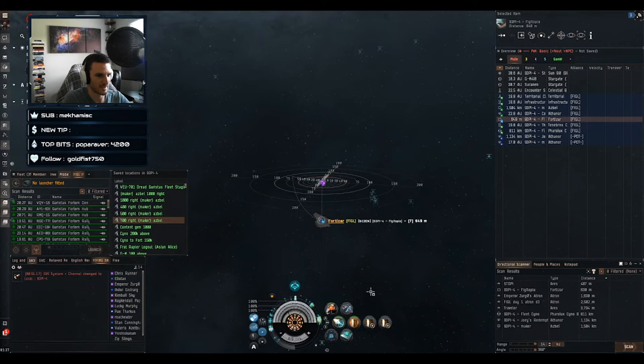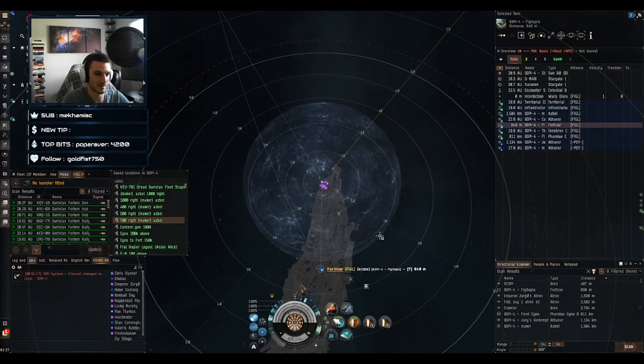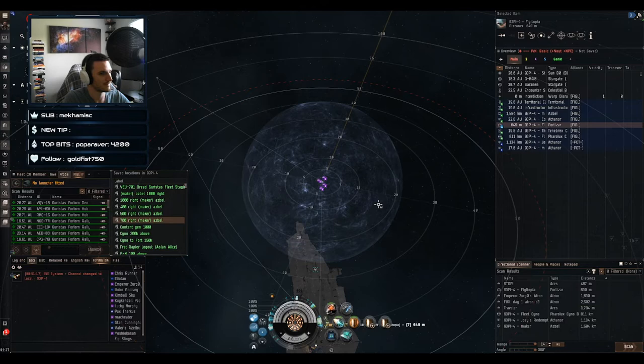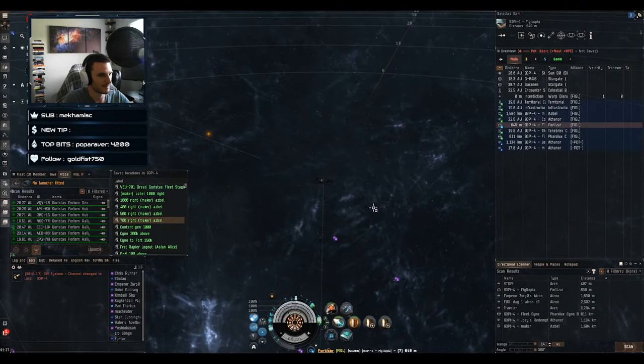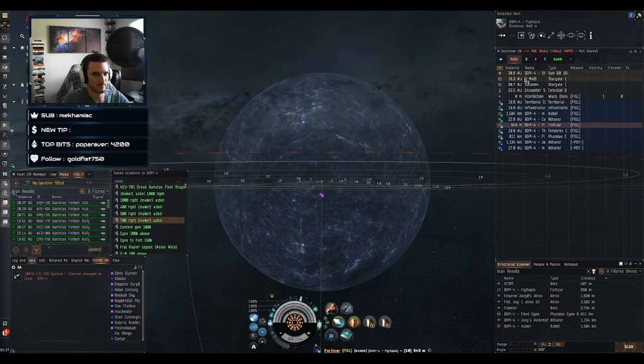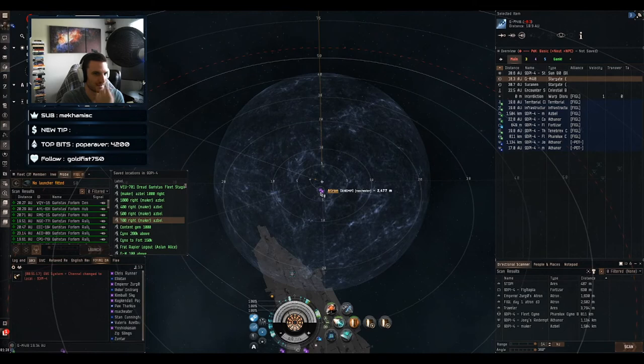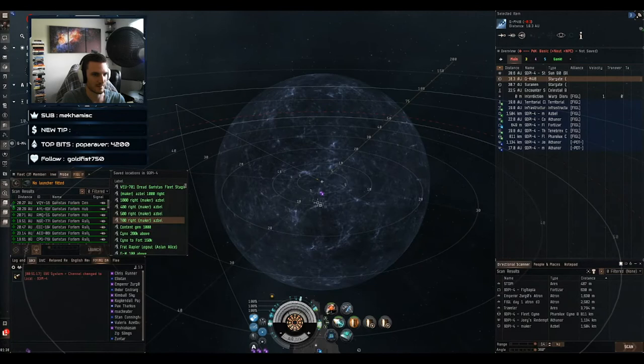I'm going to do this while we're in tether range to demonstrate a couple of things. First: this can happen while you're tethered. Here's a bubble — you can see it much better than the wobble. You should still be able to dock, but what you can't do is warp. If I try to warp I get a message saying I'm within a warp disruption zone — get 20,000 meters outside of it to warp.